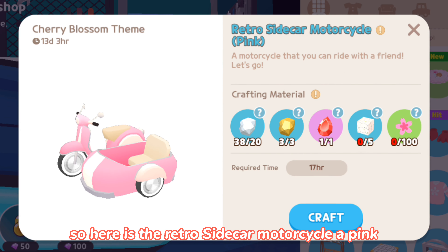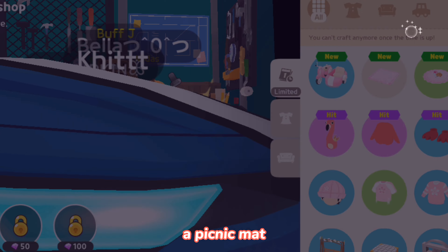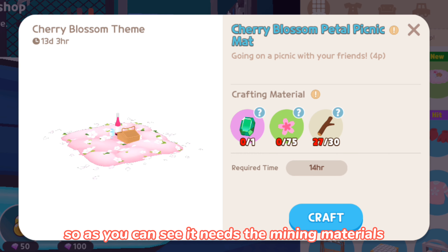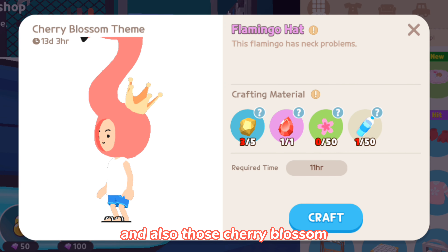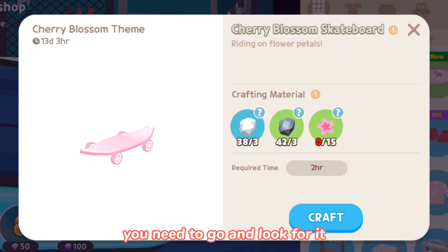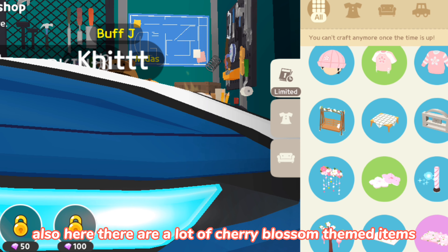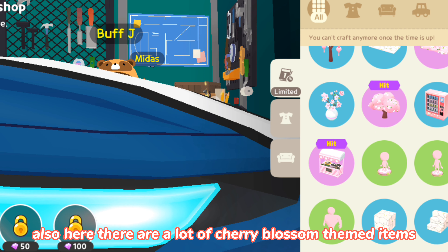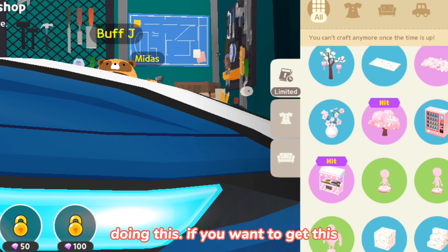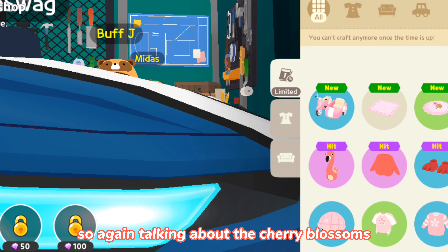In the workshop there are new items in line with the Cherry Blossom theme. Here is the Retro Sidecar Motorcycle in pink, a lovely picnic mat. As you can see, it needs mining materials and also Cherry Blossoms. In order to get Cherry Blossoms, you need to go and look for them — they're just flying around the island. There are a lot of Cherry Blossom theme items here.